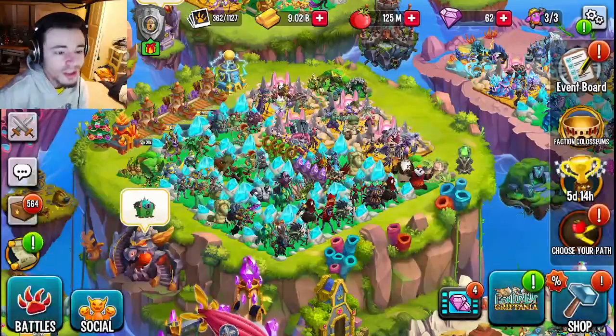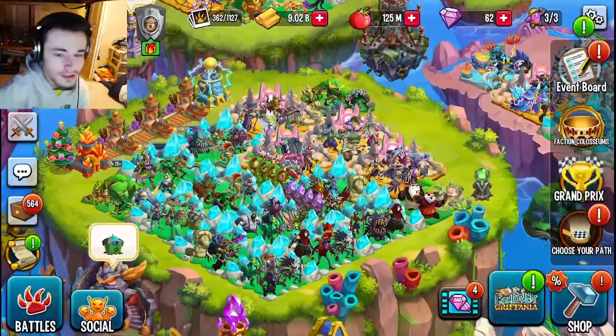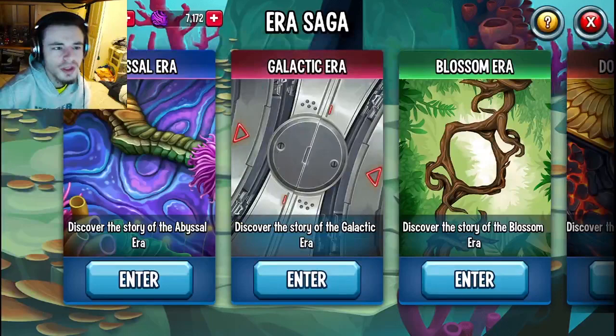Once you get one of the two monsters — or both, if you really want to get a ton of gems — you want to go to Battles and then go to Dungeons. If you did not know, aerosagas are the best way to get gems, so we're going to click on aerosagas.